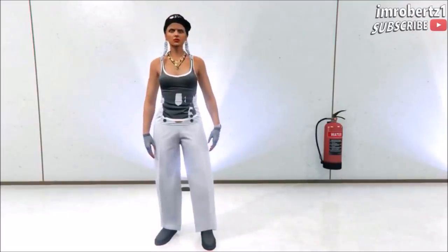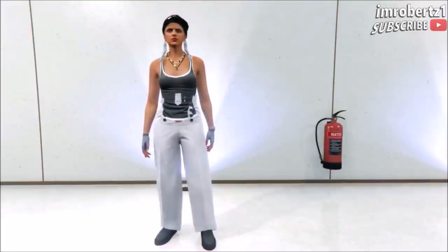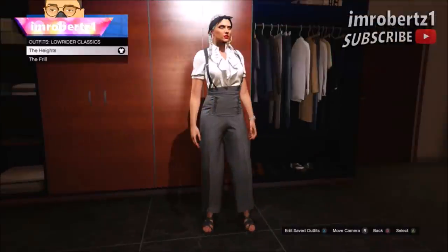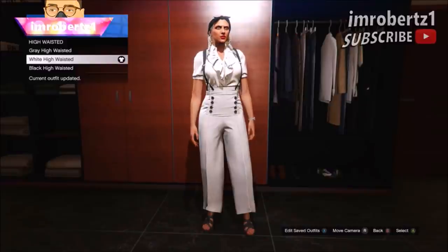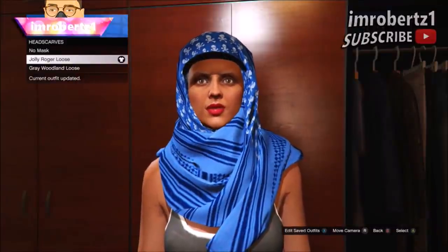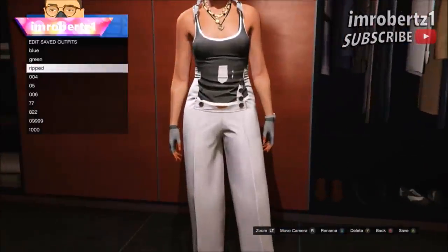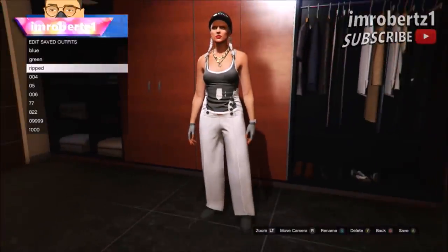The next glitch is the ripped pants and tank top glitch. The first thing you need to do is go to outfits, lowrider classic and pick the Heights. Now you can change your high waist pants if you want. Now go to mask and pick any head scarf. This should remove the top and give you a tank top with ripped pants. Save the outfit and you're done.